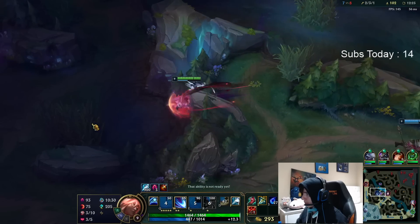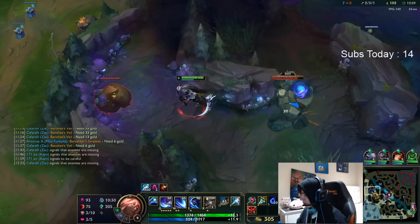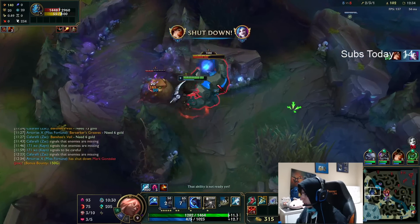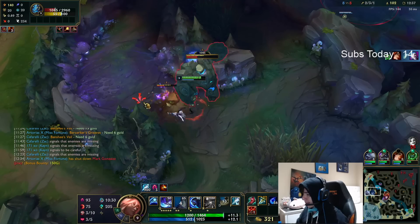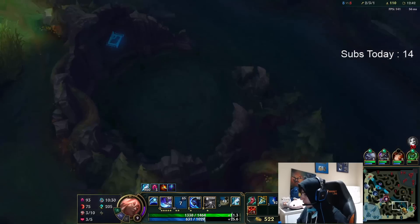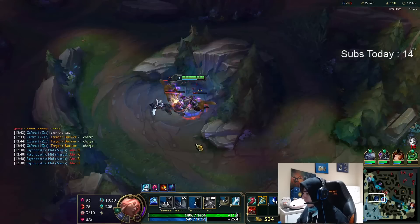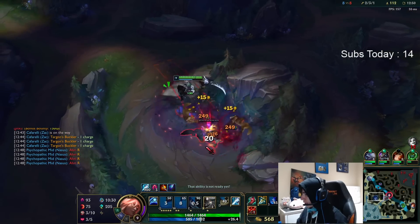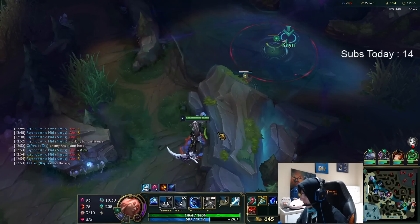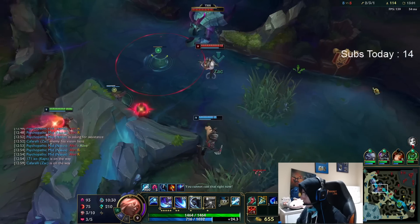Ah, this is something that happens quite commonly. Whenever I get a big lead over the enemy jungler, they're going to have their support roam and try to deny me. Thankfully I have an engage support this time, so my bot lane can probably look to dive and punish. The dragon's going to spawn in about 40 seconds and we already have one dragon. So I can do two dragons. You usually want to be careful fighting Graves whenever he's near the dragon, because he can stack his E so effortlessly.